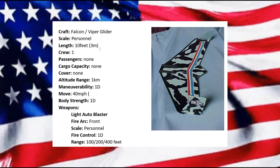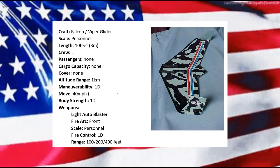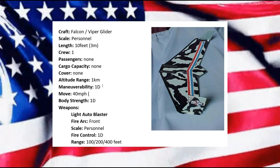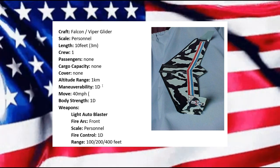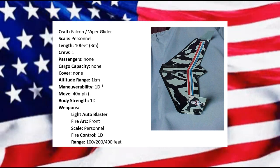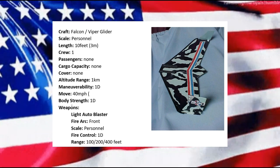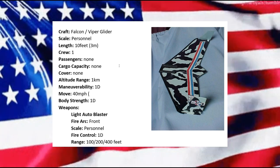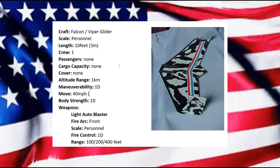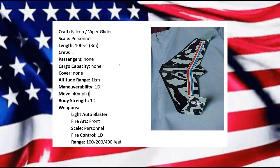It's not really so much in the length, although most gliders are a little bit longer. We can go roughly about one kilometer up. It has a maneuverability of 1D — because you're relying on the wind, you can buck the wind and get a little more maneuverability, but then you're going to start free-falling more than we want. We started with a move of 40 miles per hour.